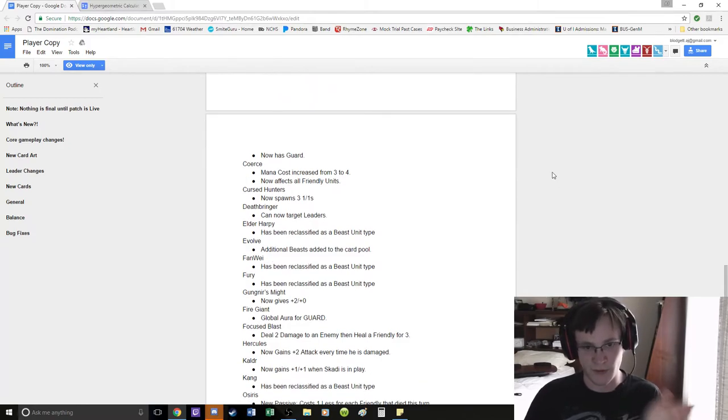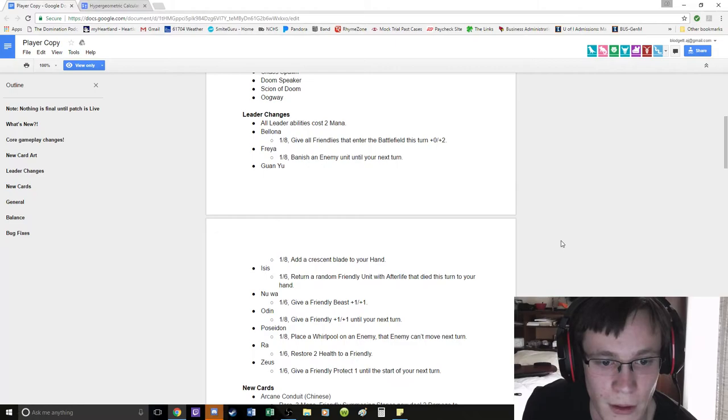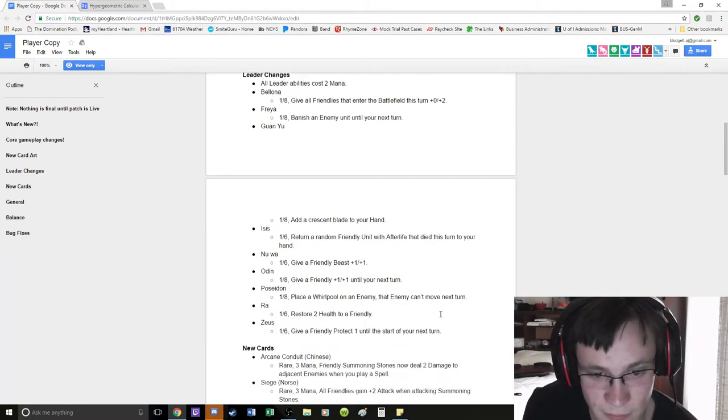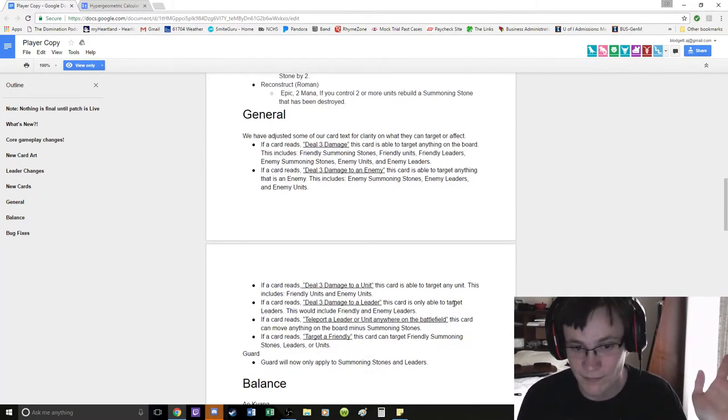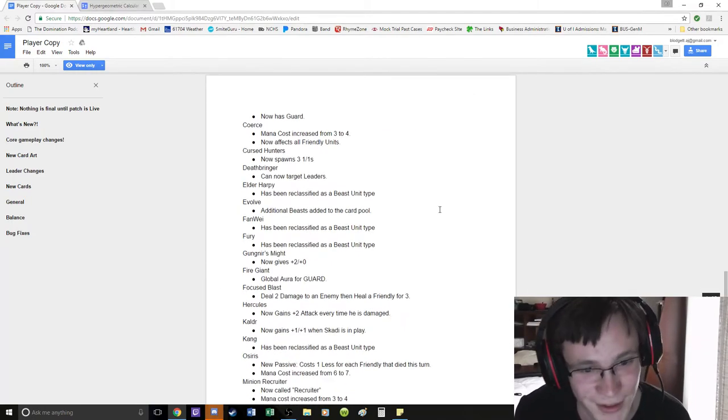Coerce: mana cost increased from 3 to 4, and now affects all friendly units — units does not include Summoning Stones. That actually answers my question about Odin ability. Give a friendly — it doesn't say 'unit', it says 'target a friendly Summoning Stones' — yeah, so Odin ability can be used on that. But Coerce affects all friendly units, not all friendly — so only friendly units: leaders, minions, gods, etc.